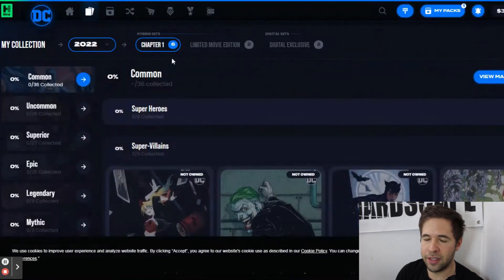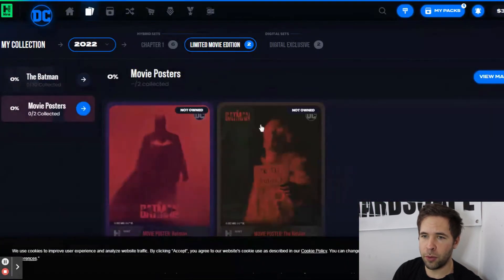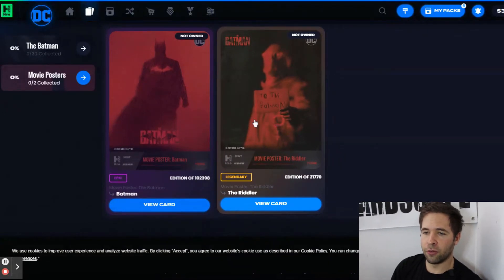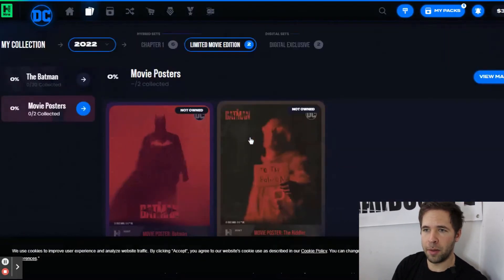The chapter one hybrid sets are actually the sets in the seven-pack or the eight-pack. You're going to get five cards from the chapter one set and two cards from the limited edition movie set in each of those card packs. In the eight-card packs you're going to get one of two of the movie posters. And the eight-pack premium box is the only one where you're going to find the Riddler. The Batman can also be found in that eight-card premium box, as well as the two and four-card premium box.